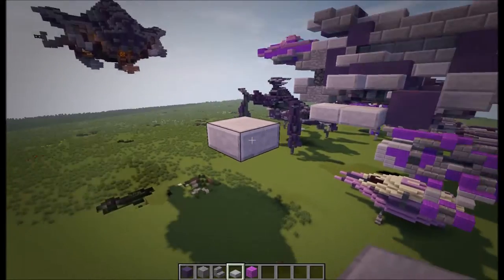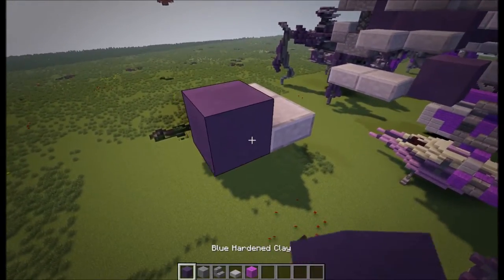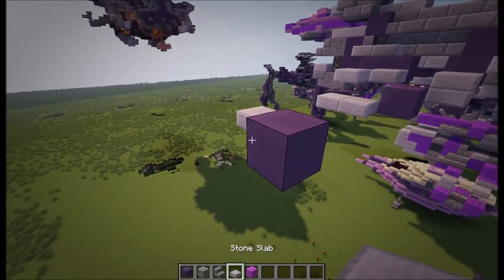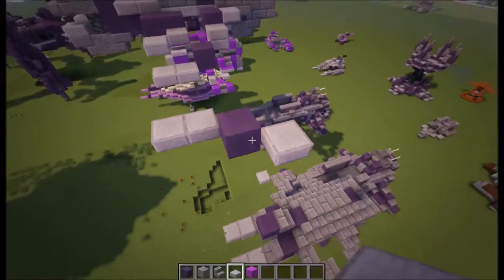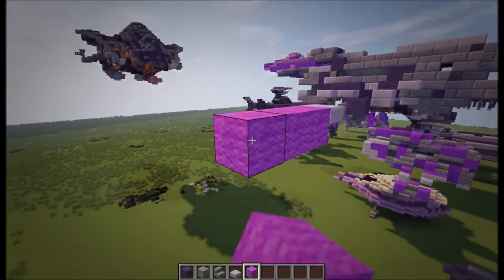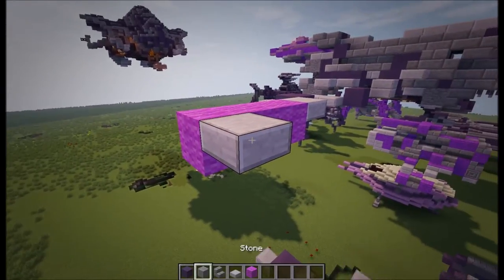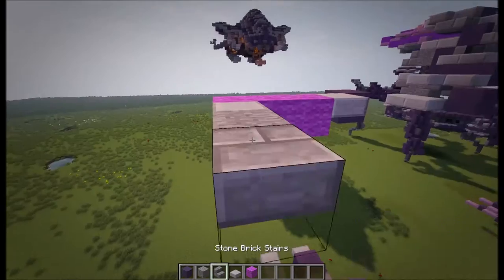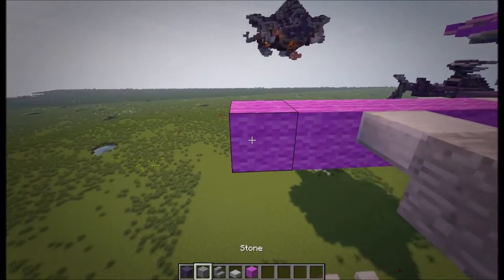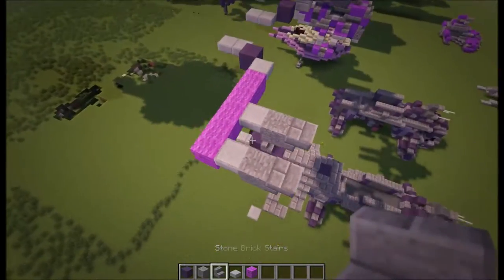So we're going to start off just here — this is going to be our right wing. You're going to do two slabs, then come out by one and do a blue hardened clay, then come out by one and a top slab there. Now take three temporary blocks and put them there. On the third one, do a stone slab, a stone, and then a stone brick stairs. Now just do another two temporary blocks, then another stone slab, a stone, and a stone brick stairs.